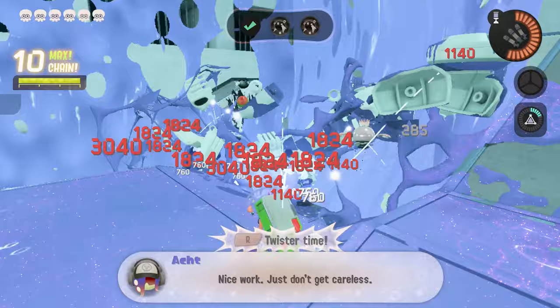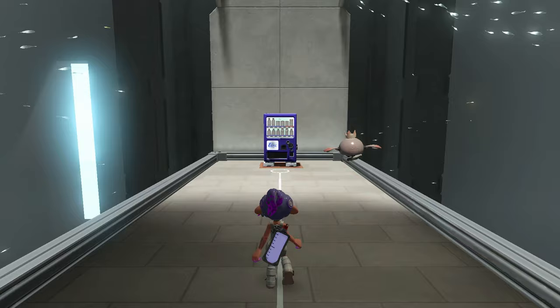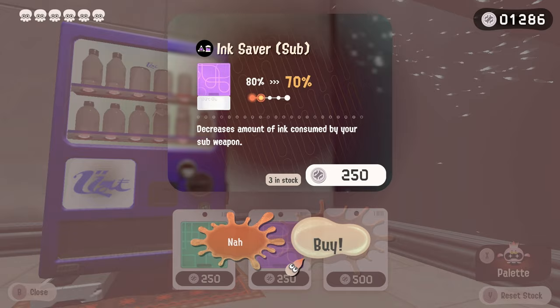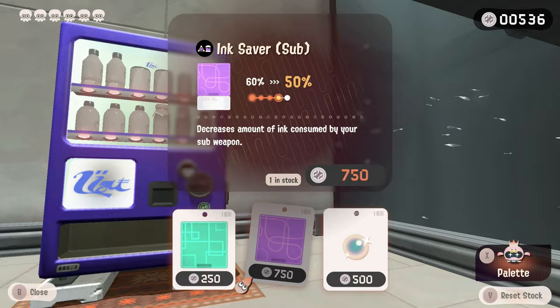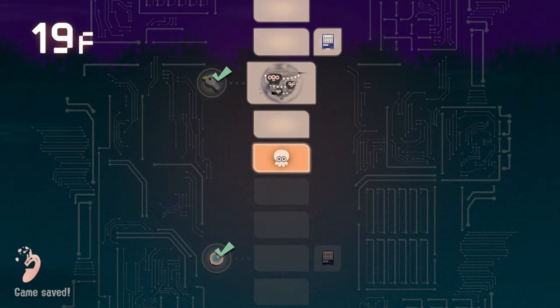Ink saver sub — let's go! Maybe we'll be able to throw more than one bomb per ink tank refresh. I think I might need significantly more of that. The next boss is the spinning guy — I don't know if the suction bomb is just gonna bounce off of him. I'm just blowing everything up as soon as I show up, I love it. Another vending machine — sometimes you just gotta make bad decisions. Ink saver sub — let's go! Pearl's killer whale — we don't care, we know it's broken. Give us something good.